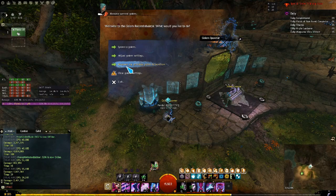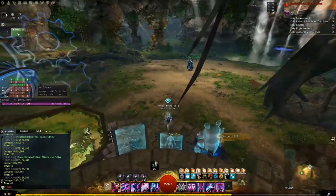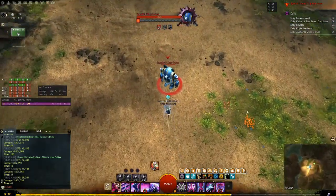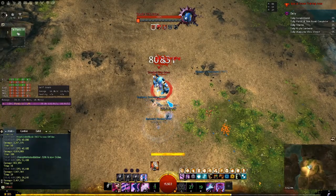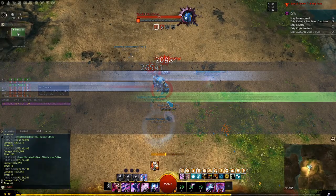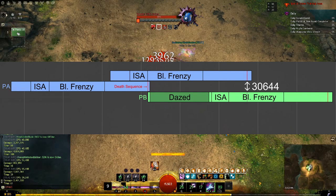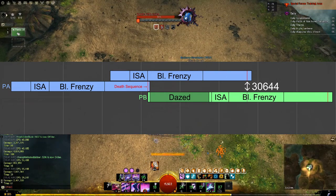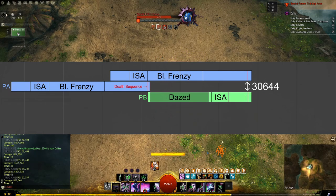Looking through more logs, we saw that at every death sequence, phantasms were applying or removing a buff with skill ID 3644. We linked this 3644 buff to the bug itself: whenever any A phantasm enters its death sequence, it applies a stack of 3644 to itself, and that stack spreads to other phantasms of the same type. If a B phantasm receives this buff while attacking, it gets interrupted and instantly dies. We concluded that this spread is what causes the bug.